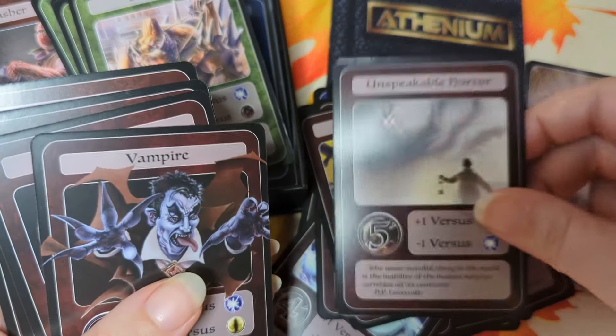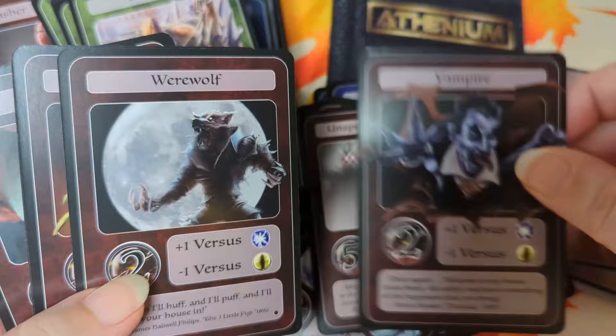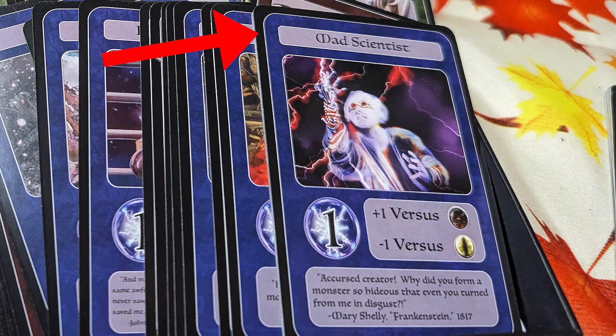That led to me getting smacked around by my buddy when he took advantage of the fact that my creatures were weakened when I thought they'd be strong. Athenium cards look like this: at the top you have the name of the card, below it you have the artwork depicting the creature, and then you have a large sphere with a number in it that tells you both the color and the cost of the creature. Beside that you have its bonus and its negative - plus one and minus one - which will vary from creature to creature. At the very bottom you have a little bit of flavor text.